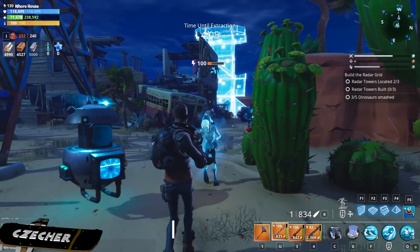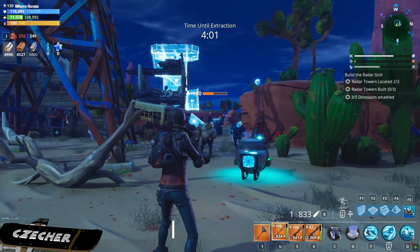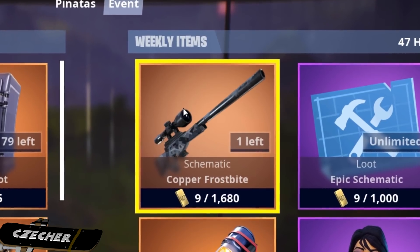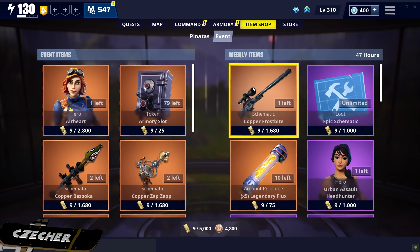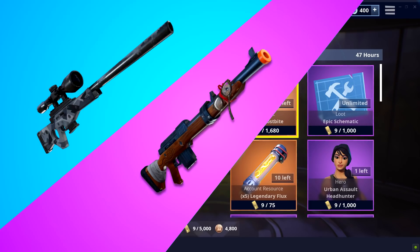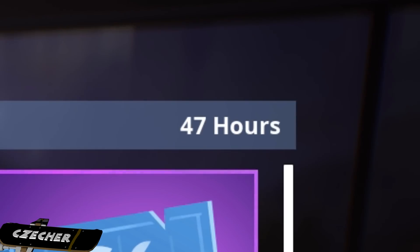Now these are actually two of my favorite sniper rifles and we might possibly see the Ralphie's Revenge pretty soon. We have the Frostbite from last year currently in the weekly item store. Considering that we had three unique weapons from the winter event last year — the Frostbite, the Ralphie's Revenge, and the Snowball Launcher — it's completely reasonable to think we might be getting the Ralphie's Revenge back, possibly in 47 hours when this weekly item store refreshes.